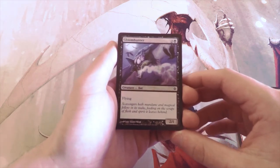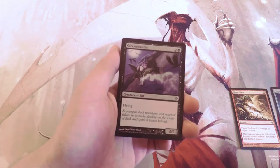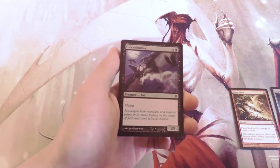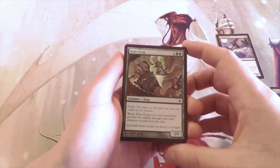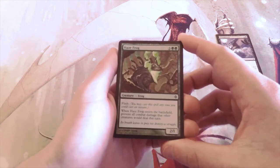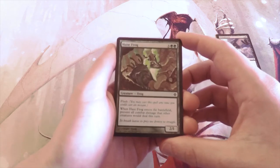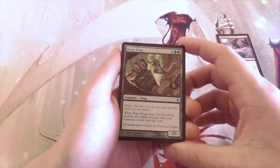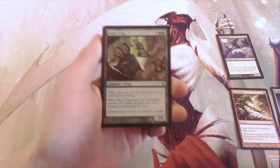Gloom Hunter is two and a black for a 2/1 bat with flying. The vanilla test isn't great for a three-mana 2/1, but flying puts it up there a bit — still feels like filler, so I wouldn't first pick it. Haze Frog is three and two green for a 2/1 frog with flash; when it enters the battlefield, it prevents all combat damage other creatures would deal this turn, making it a purely defensive, late-game card.